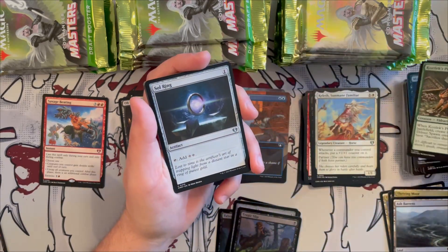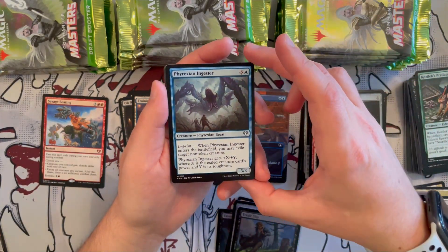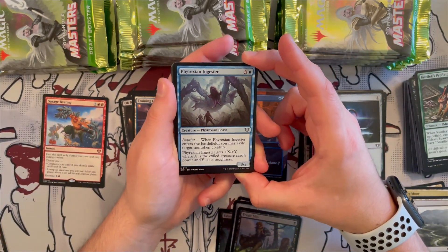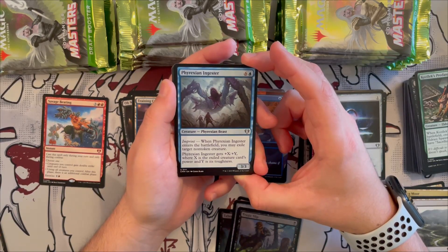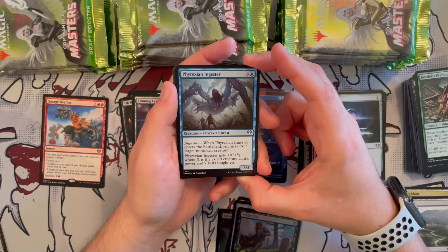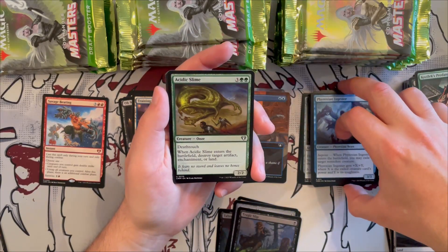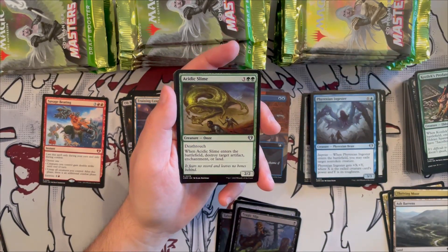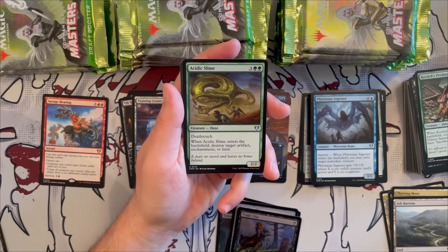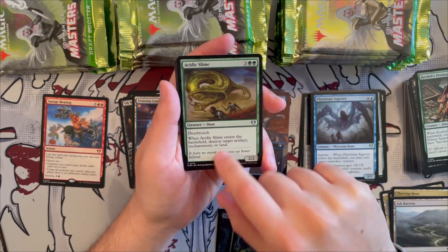Caustic Crawler is a 3/3 Eldrazi drone that when it enters creates two Eldrazi Spawn tokens for ramping. Sol Ring makes an appearance in the uncommon slot. Phyrexian Ajuster is a 3/3 Phyrexian beast with imprint — when it enters, exile target non-token creature, and it gets +X/+Y where X is the exiled creature's power and Y is its toughness. Great for the ramp deck. Acidic Slime makes a return — a 2/2 deathtouch creature that costs five, destroying target artifact, enchantment, or land when it enters.